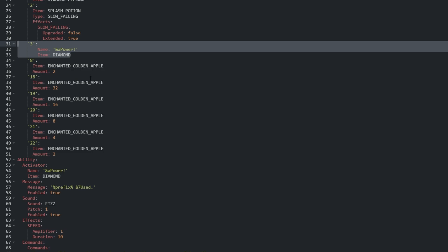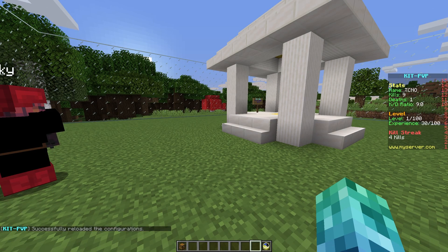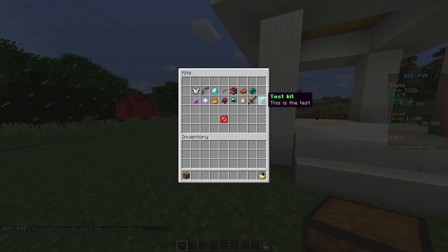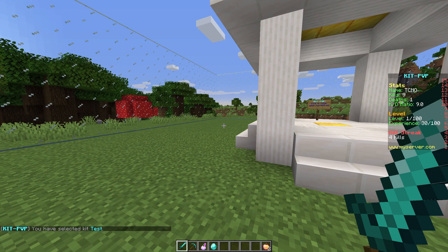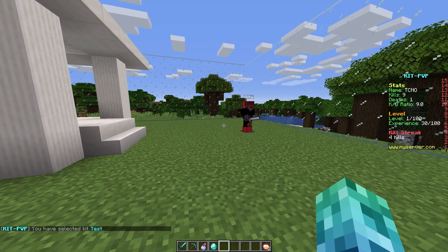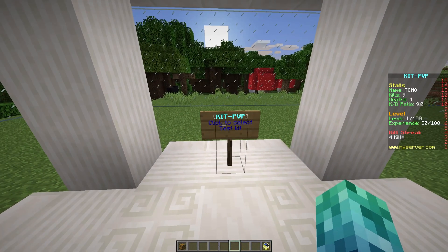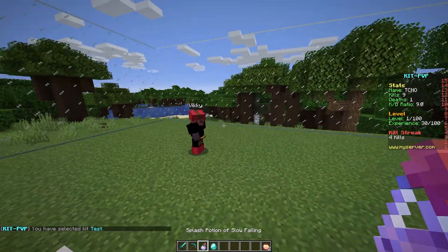Heading back into our game, let's reload and test the plugin. Using slash kpreload and then using the kit selector, our kit is now visible on the screen. Right-clicking the kit shows us a preview and left-clicking gives us the items. We can also remove kits by taking them out of menu.yml and removing the kit file from inside the kits folder. Upon reloading the plugin, the kit will no longer exist. We can grab some custom kits either from the GUI or by using signs, which we covered in our other video.